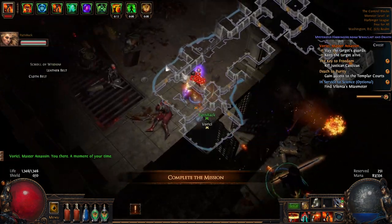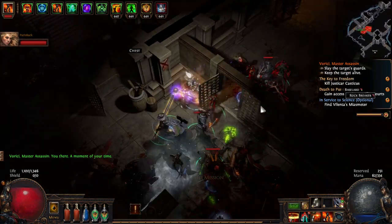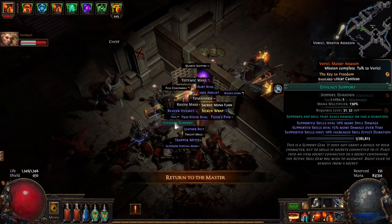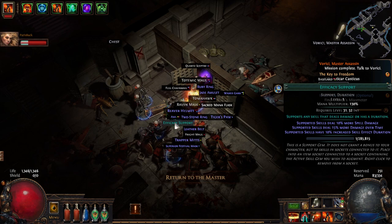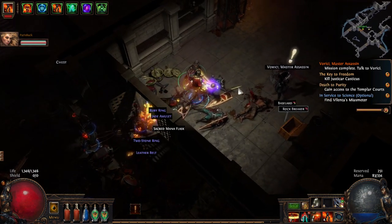There's a side quest - keep the target alive, kill the guards. I'll just go here. It's really not that hard. Oh, there's Efficacy Support - more spell damage, more damage over time. It's called Efficacy. Oh really? You can actually get that? Damn, that's nice.